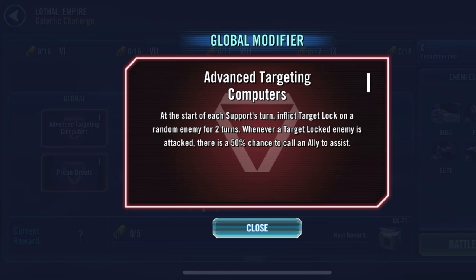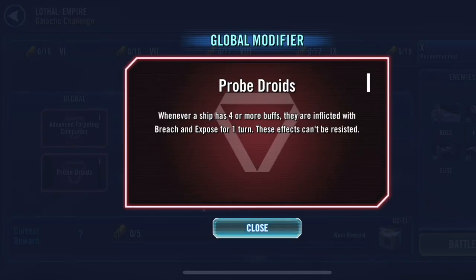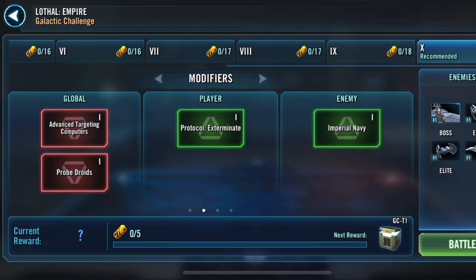The global modifier says at the start of a support player's turn, it's going to inflict target lock on a random ally — keep that in mind. It also says whenever a ship has four or more buffs, they're going to be inflicted with breach and exposed to debuffs. Now why is this all about Rebels?